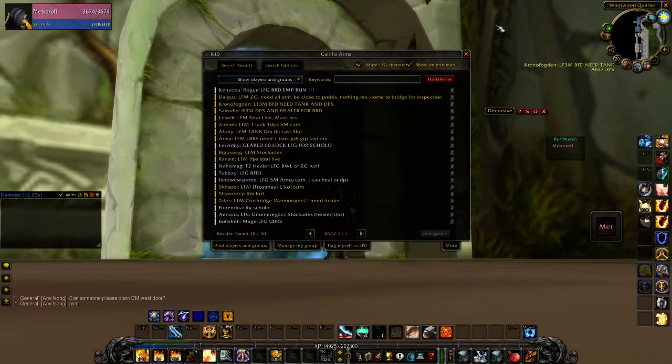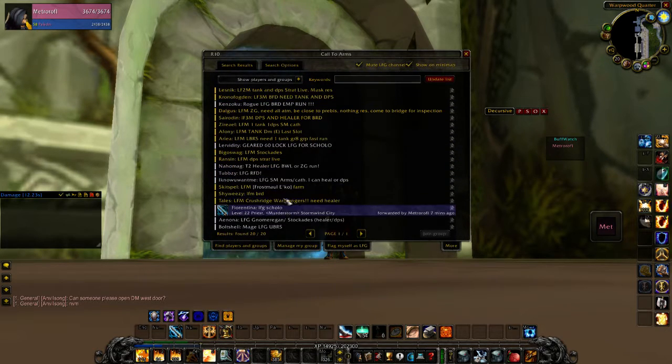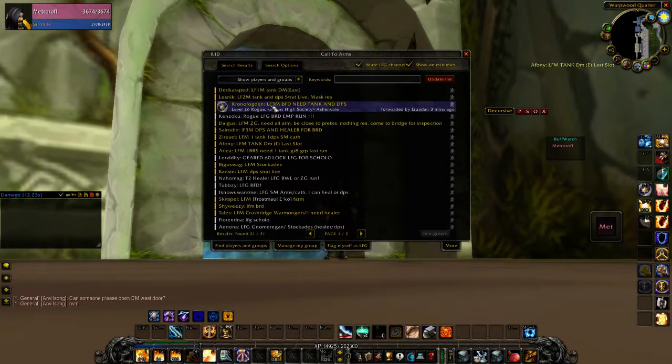That is unbelievably valuable and is a major issue in Classic that gets resolved with this add-on, so I'm very impressed and excited for it. Some of the other stuff you can do is set filters here. I tried the level filters but I didn't have much success — it doesn't seem to actually filter by level. But regardless, it's not that big of a deal since there's not going to be thousands of groups a minute.